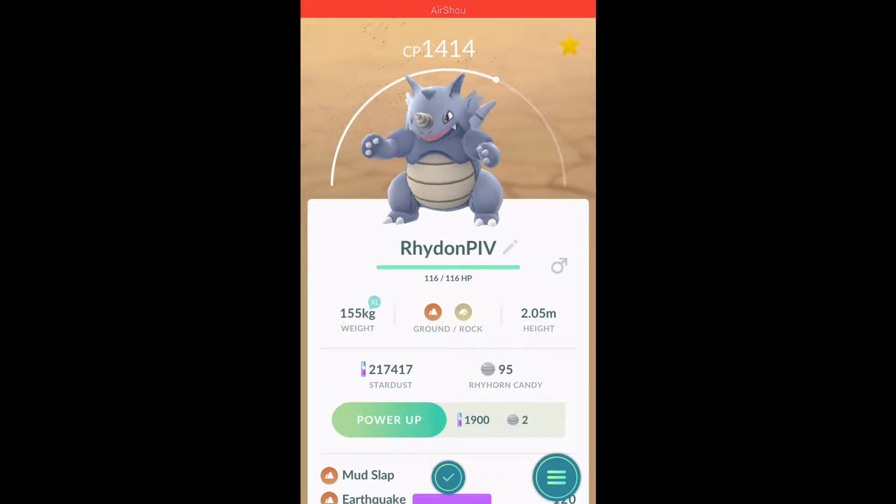We got Mud Slap and Earthquake. Well, you can go be a gym defender — but that CP multiplier really sucks, it's literally just times two, so this is a very low CP Rhydon. What a waste of a perfect IV Pokémon. I have Blissey so I don't need this Rhydon for gym defense. I'll add it to my giveaway list when trading comes out.